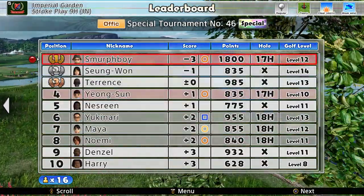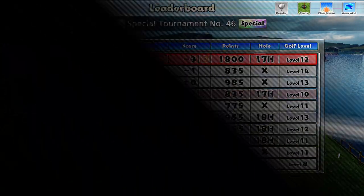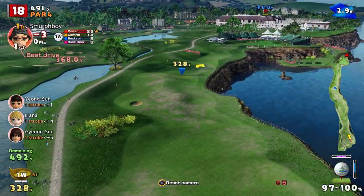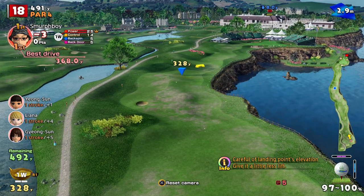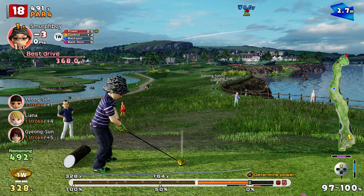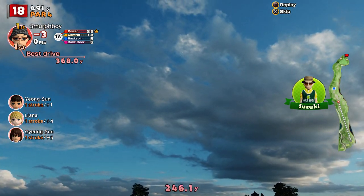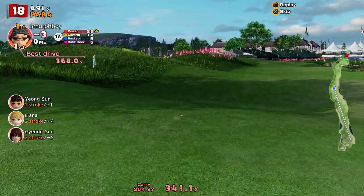My opponent is 4-over and I'm 3-under — 7 shots ahead. Might get him in the gallery. On the 18th, let's not do anything rash, just manage our position. I haven't really used many power shots here. Go for that little ridge and stop it — we don't need the length. This is about getting on the fairway: fairways and greens.